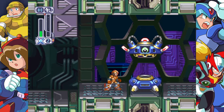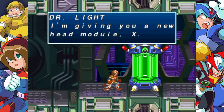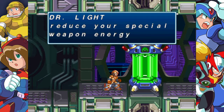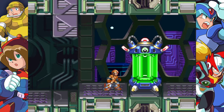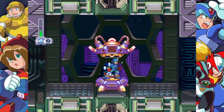Here we are at the other capsule now for Dr. Light. 'I'm giving you a new head module, X. This module will improve your special weapons abilities. It should reduce your special weapon energy requirements to near zero. You may now use your special weapons as often as you want.' That is very useful, especially with these bosses that have Spark Mandrel Syndrome. We got the head part of the fourth armor.